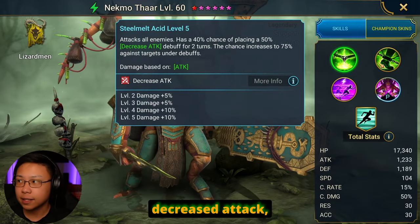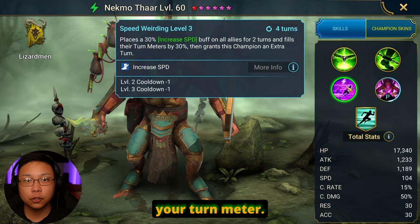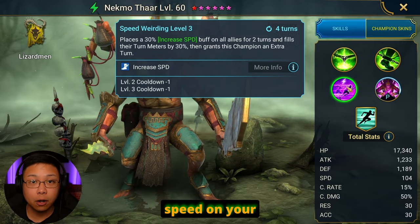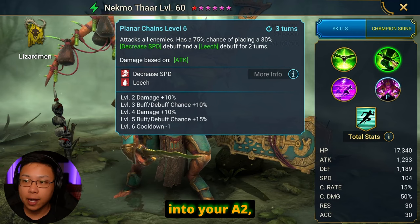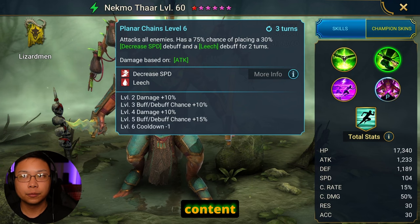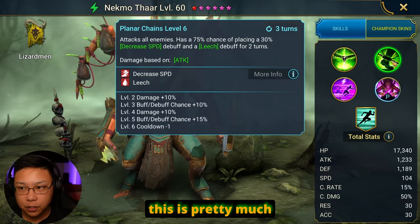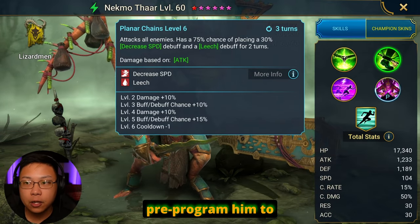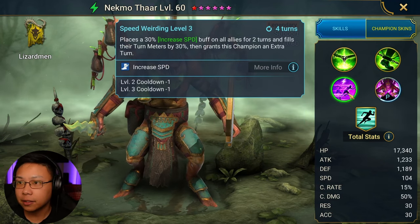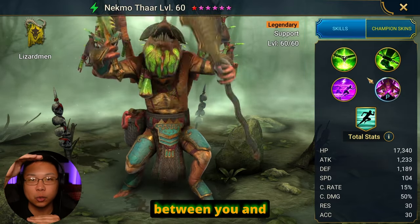His A1 places decreased attack. His A2 places decreased speed and a leech. His A3 will increase speed and your turn meter. The way you're going to want to use him is to use his A3 to boost turn meter and place increased speed on your champions, then roll into your A2 placing decreased speed and leech. Decreased speed helps you go faster, increased speed helps you go faster, and you always want to create that dissonance between you and your enemies.